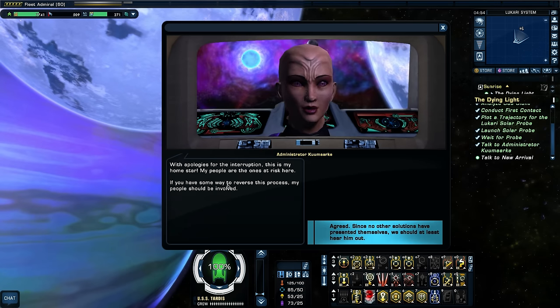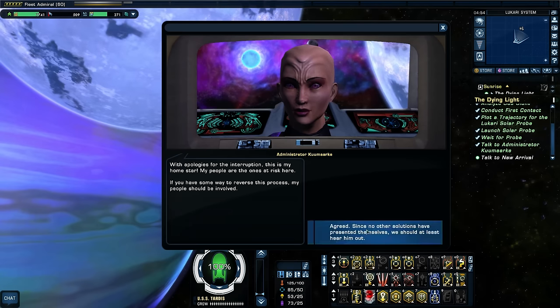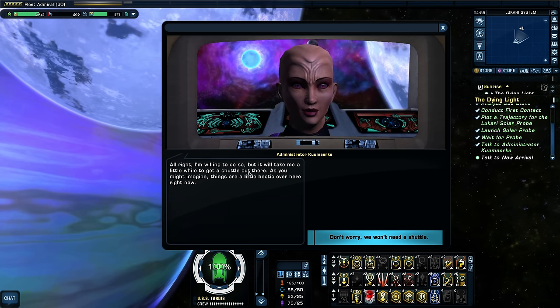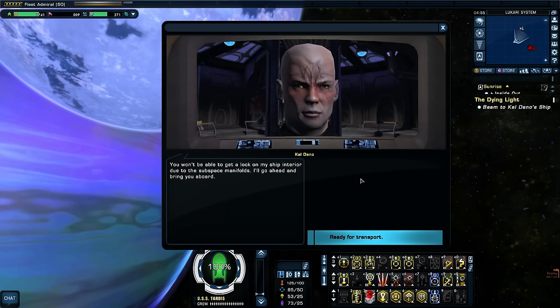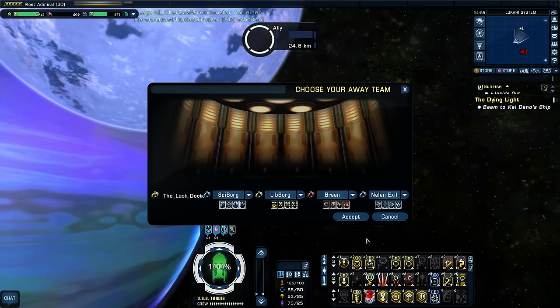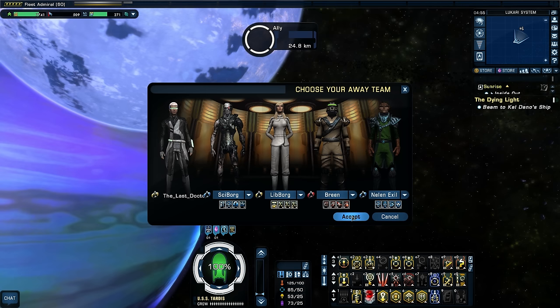Cal Dano argues: "If my plans were sinister, I'd just leave and let the star run its course. That I'm here and offering to help should be an indication of good faith." Kumarkay insists: "This is my home star — my people are the ones at risk. If you have a way to reverse this, my people should be involved." We agree. We try to beam him aboard but he warns: "You won't be able to get a lock on my ship interior due to the subspace manifolds — I'll bring you aboard." Subspace manifolds? What kind of species is he? I get to take all my bridge officers — I've got a Breen on my team.